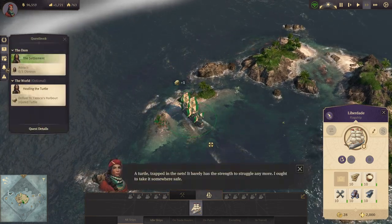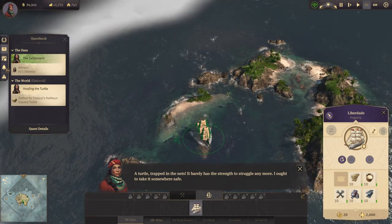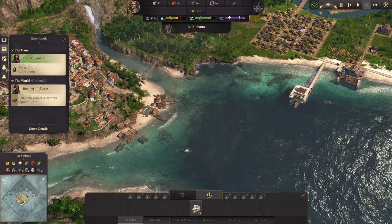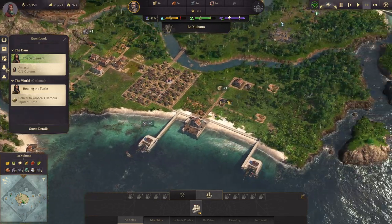A turtle trapped in the nets — he barely has the strength to struggle any longer. I ought to take it somewhere safe. Let's go take the turtle over there. Healing the turtle. It doesn't tell me what it's going to give me, but it'll give me something.